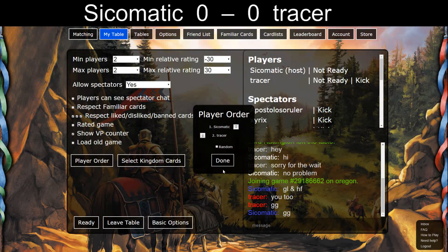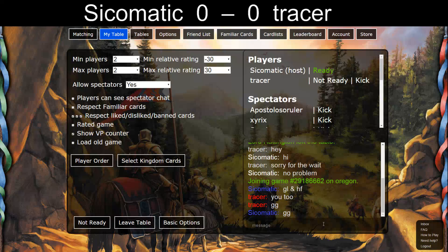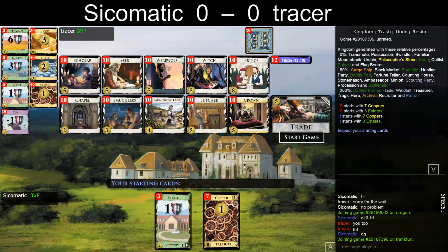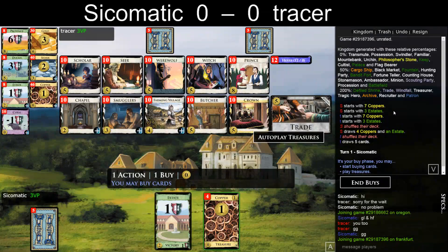Okay, that was his start. I might start now. There's also this new Ban List feature — so you can see what each player has in their ban list, their liked cards, and their disliked cards. Transmute — that's not from me. So I think he has Transmute, Philosopher's Stone, and Flag Bearer in the ban list. I have Possession, Swindler, Familiar, Urchin, and Mountain Bank in there.